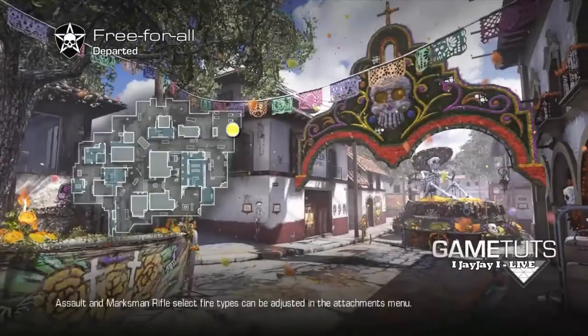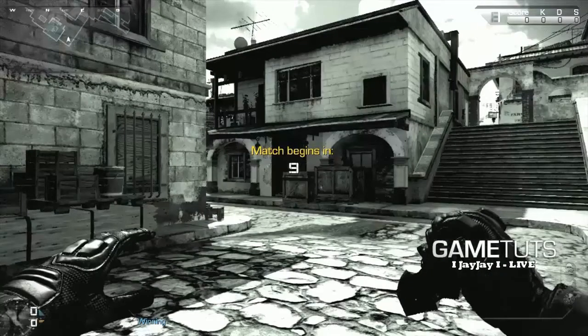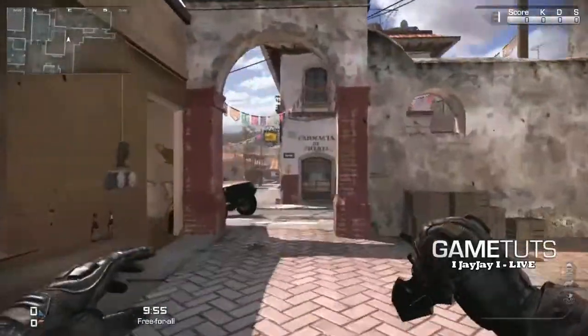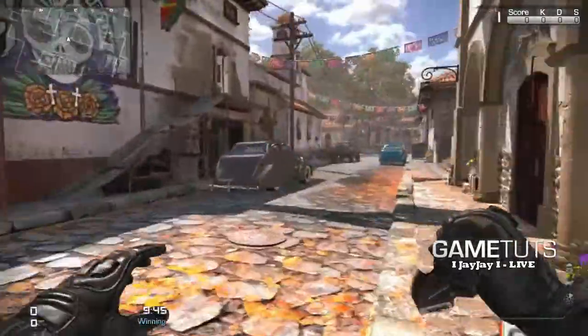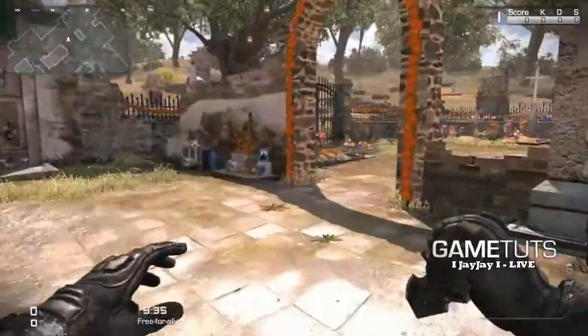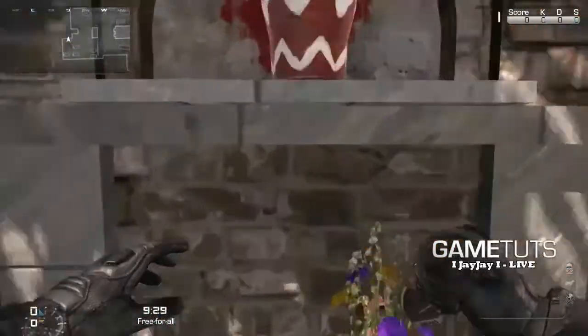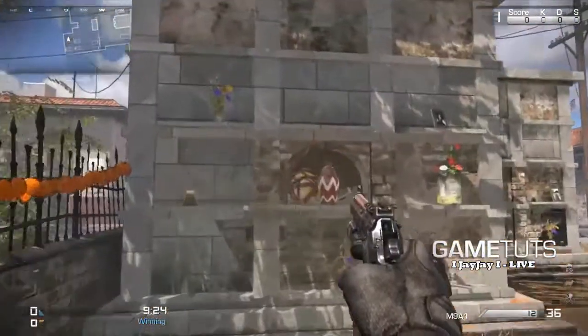Egg number two is going to be on Departed. Once you make your way to the back corner where the graveyard is, you can either breach the wall or shoot right through it — doesn't really matter. The egg is right behind there. There's egg number two for you.